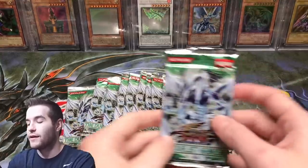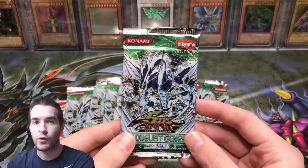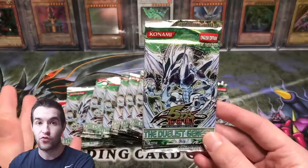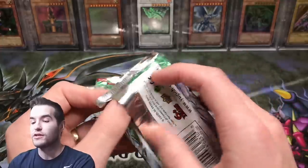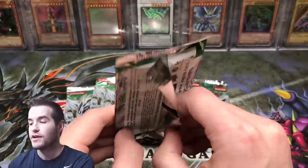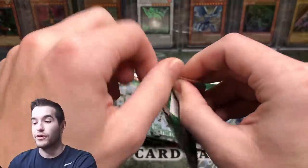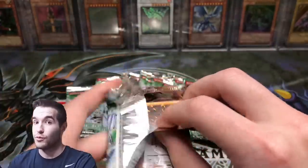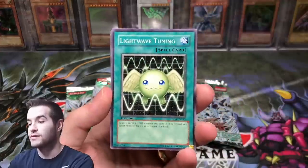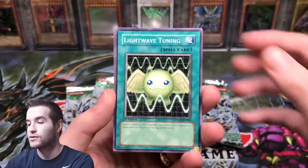Obviously our goal is Stardust Dragon. It has three different forms — it can be ultra rare, ultimate rare, and ghost rare, so any of those would be crazy. There's also a Plague Spreader Zombie Ultimate Rare that's a good one. We have secret rares like Charge of the Light Brigade and some other really good ones. Ultimate rares, ghost rares, secret rares — anything can happen in first edition of the Duelist Genesis.